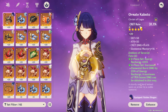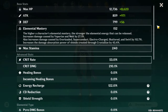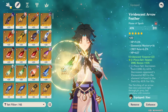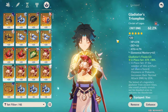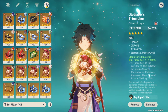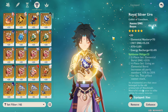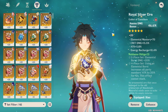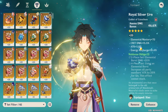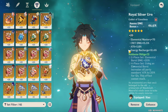Your main stats will be: Sands — attack, Goblet — electro damage bonus, Circlet — this is controversial. If you use the Emblem of Severed Fate set, energy recharge is good; otherwise go with attack percentage for higher damage. For the circlet: if you use Widsith, which already has crit damage as its stat, you can use crit rate to balance — but crit damage on the circlet will give you higher DPS overall. The more crit damage you have the better. You can balance crit rate through substats: getting around 10% crit rate from each of five artifacts gives you 50% anyway. Focus on crit rate and crit damage first, then attack percentage.